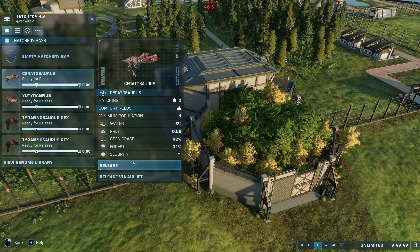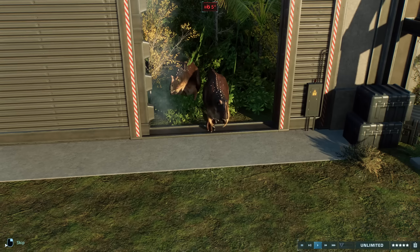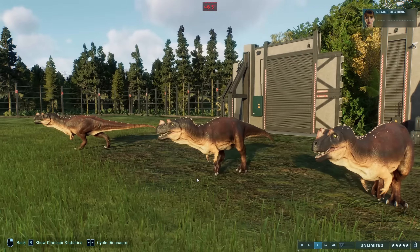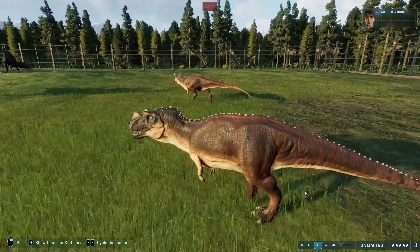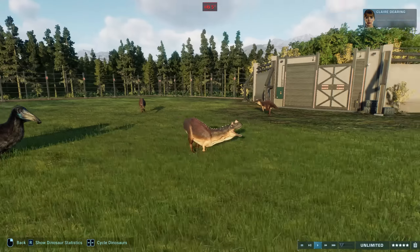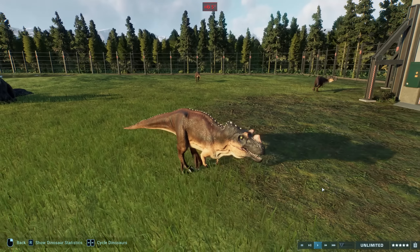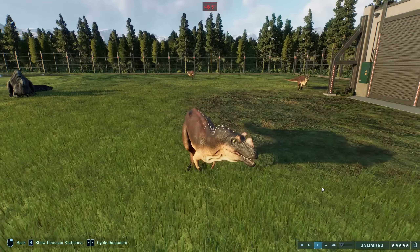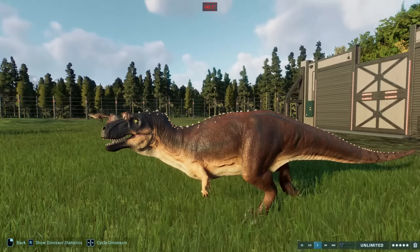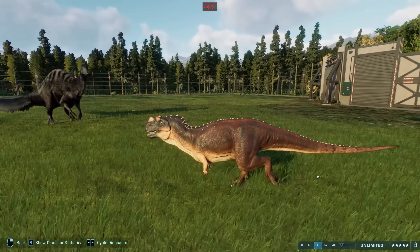Next we have one of the weirder mods — a Ceratosaurus variant. This Ceratosaurus is tiny. Ceratosaurus is smaller than Dinochirus as is, but this one is absolutely minuscule. Jurassic World Evolution 2 has a bit of a scale thing where basically everything is scaled up, and lots of dinosaurs are really humongous, so some feel small. This is actually the realistic size of Ceratosaurus — about a third of the size of the one in Jurassic World Evolution 2, which is based on the Jurassic Park 3 one, which is also gigantic.